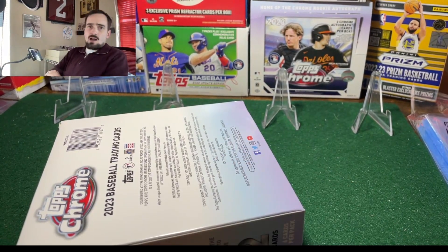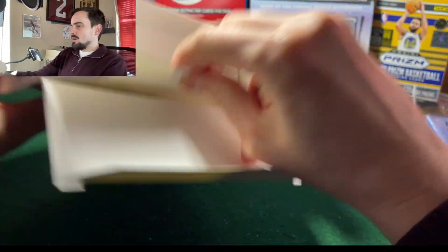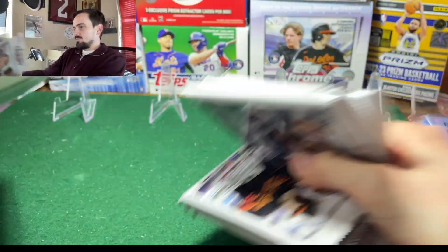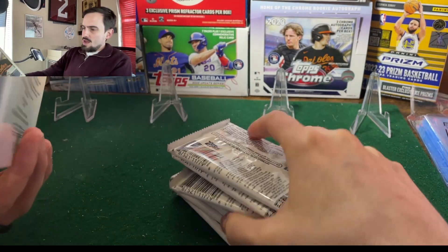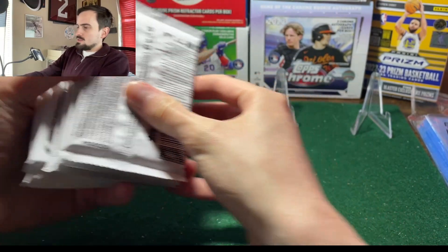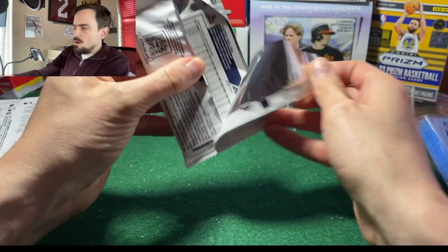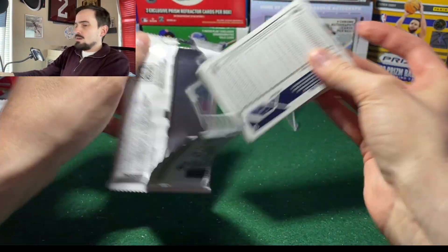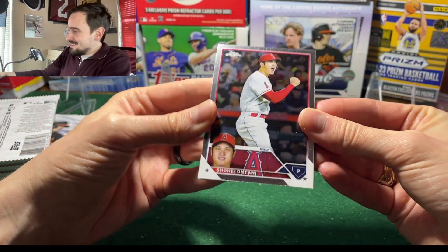That last box gave me a Corbin Carroll, Anthony Volpe, Oswaldo Cabrera, and the Kyle Stowers auto — kind of tough to top that. So we have 10 x-fractors in here, 10 x-fractor parallels, seven packs, and you can obviously pull autos. Won't be a long video — these things typically aren't — but they're a lot of fun. And the vibe, the buybacks...